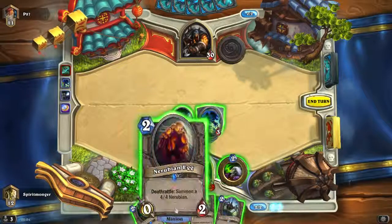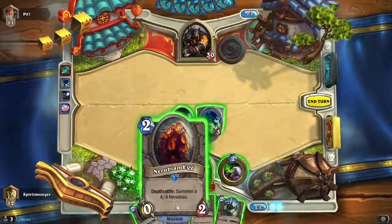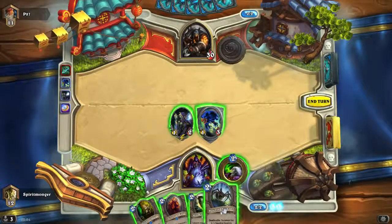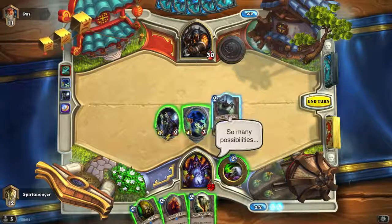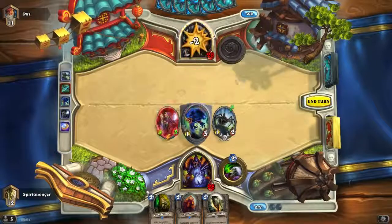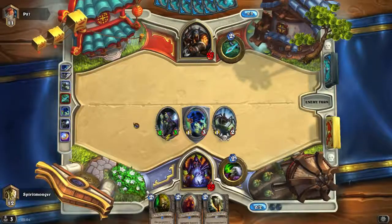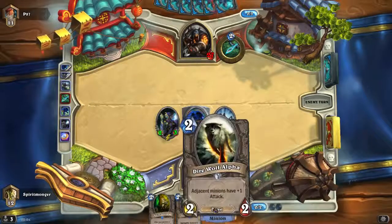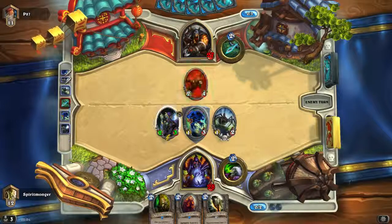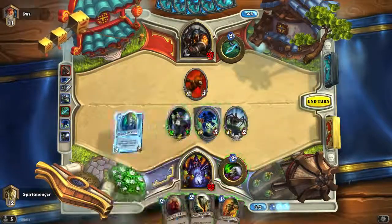So what are we going to cast now? I think the Haunted Creeper would be the best possibility. So next to the Knife Juggler, if he plays an ally I can kill my own Haunted Creeper, and in combination with the Knife Juggler deal some additional damage. Because this one would only add one more damage than what I did right now. Let's play the Knife Juggler.